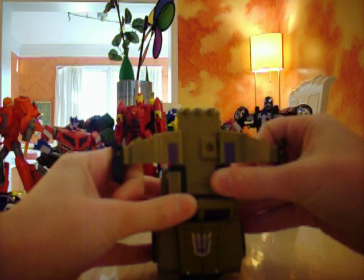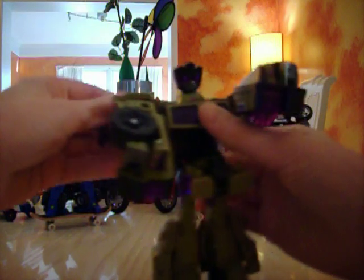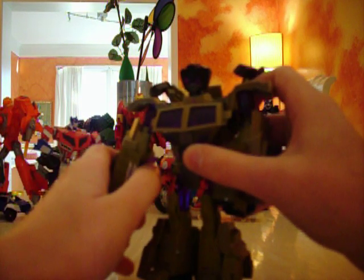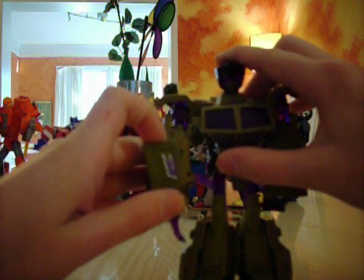Just take these and flip them up. Take this part, bring it down so that these are free. Bring these up. Push the head up — snaps in place. Flip this down. Bring these up. Bring the arms down and around. Then take this, flip it up, and push it down and in like that. Flip out this hand and then flip out this part, which is these extremely long fingers. Bring out the thumb, then bring this up and it tabs into that little slot.